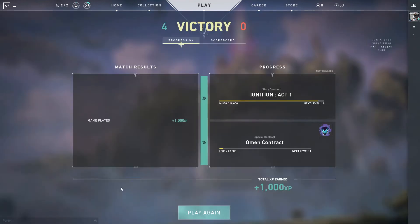Okay guys, I'm back. I just finished a match of Spike Rush. And as you can see, on my Omen contract I got 100 XP. It went up to 1,000, and I need to get 20,000 to get to the first level. When you get to level 5, you'll actually get the agent.